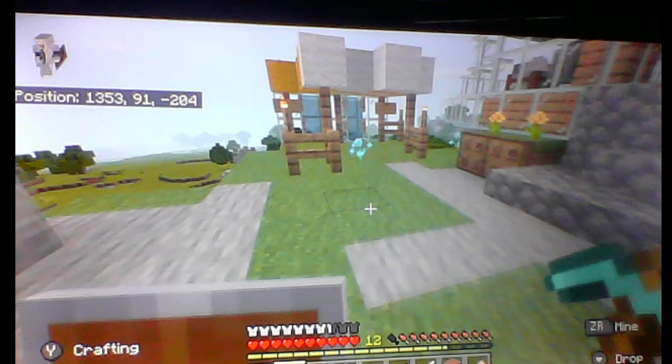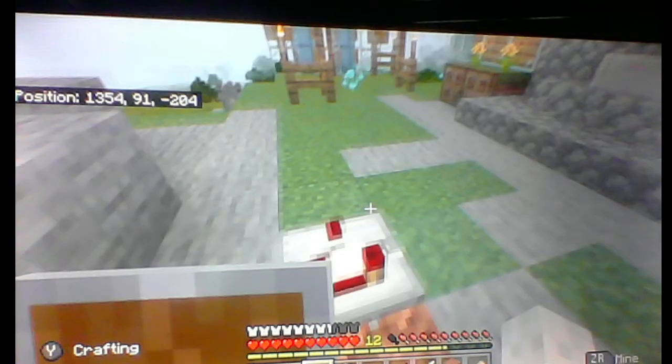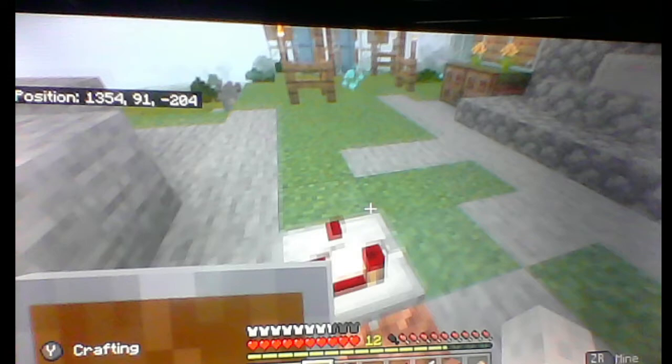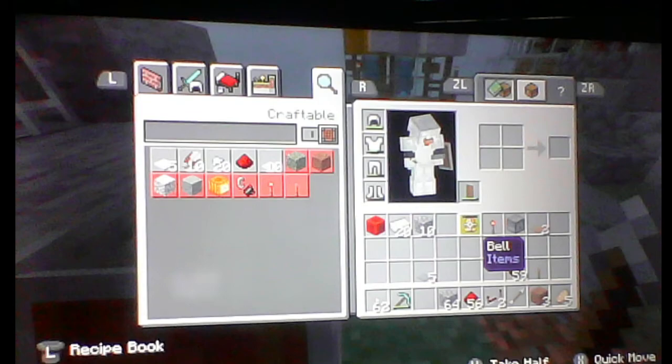For this one you need a redstone comparator — you're gonna left-click it or hit L2 — and then you're gonna use three pieces of redstone like that, and then you're gonna use something to activate it, like a pressure plate.